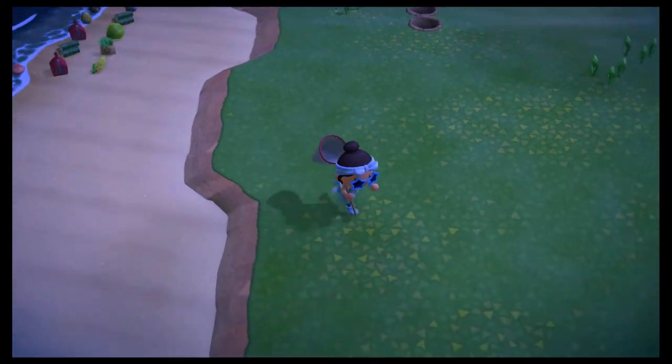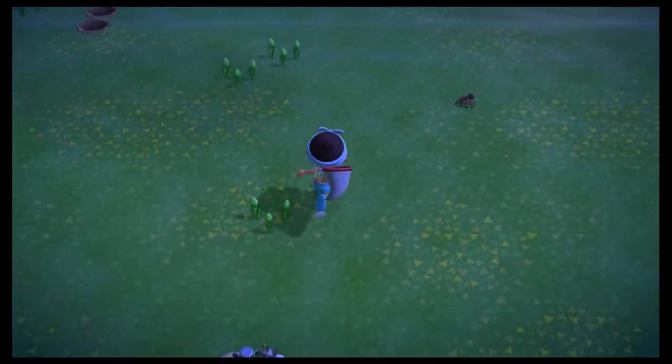The empty inventory is, of course, to hold all the spiders that you will find on the Nook Miles island.